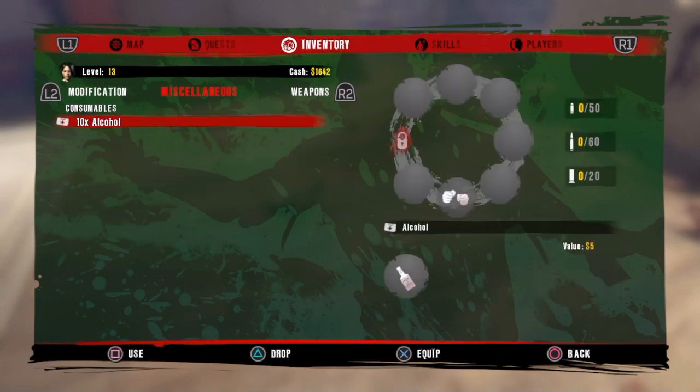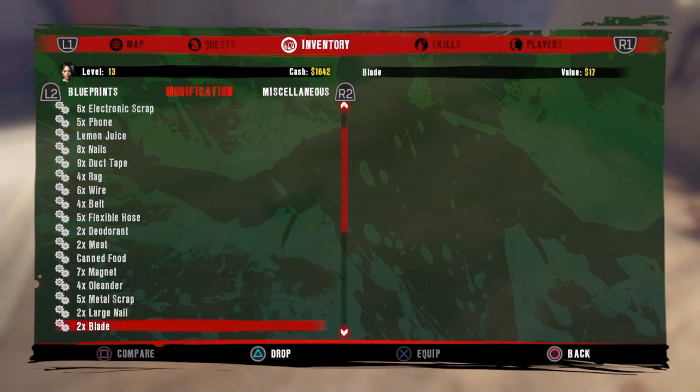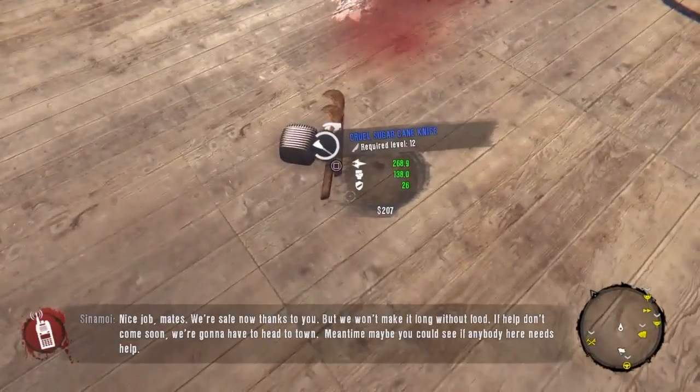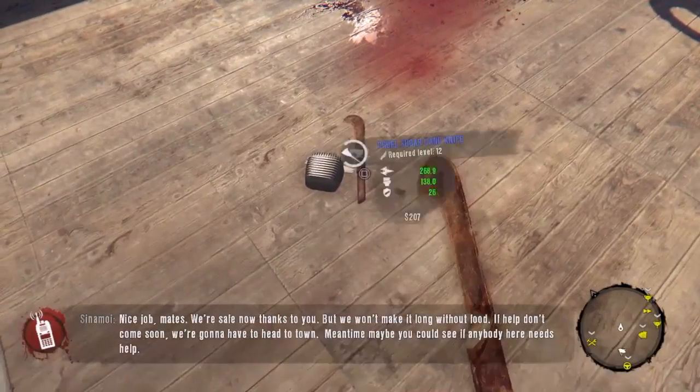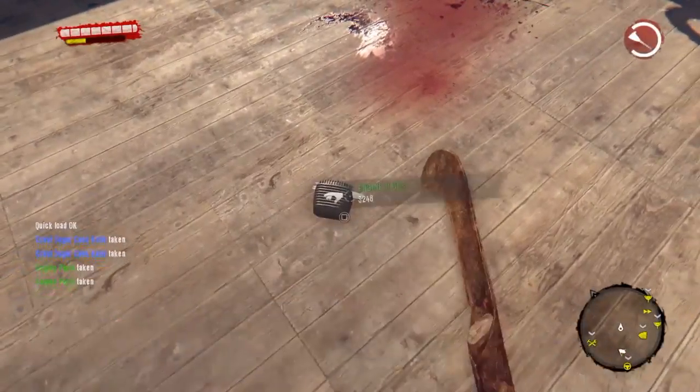I'll open up my inventory here so you guys can see — I still have all of the items that I dropped originally, everything the way it was before I dropped them, as you can see in the video. But my duplications are here on the ground, and what you're gonna want to do is just go ahead and pick those up.